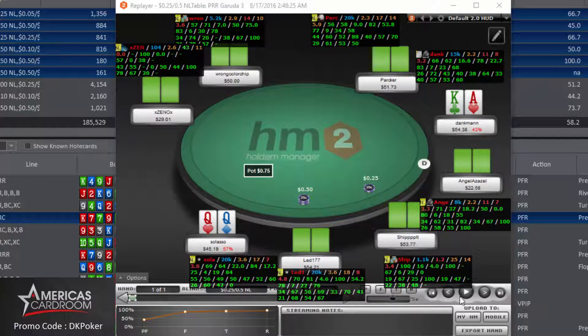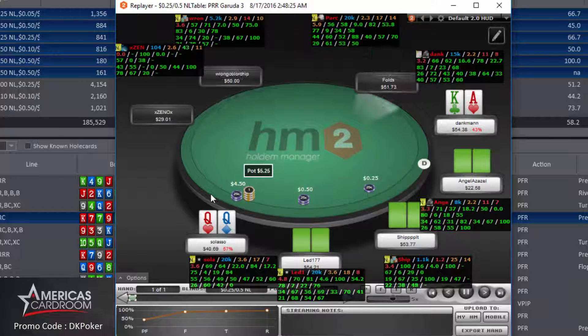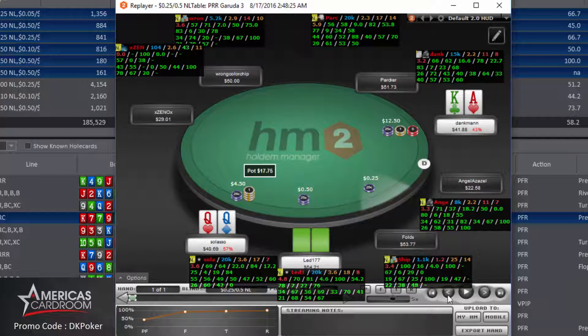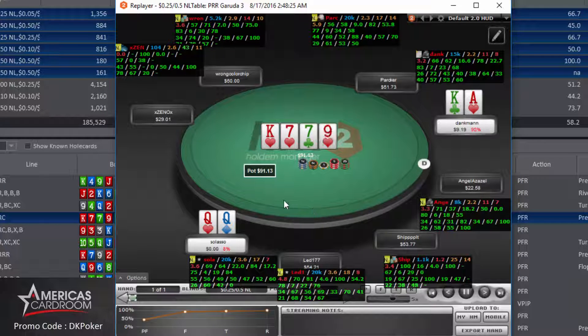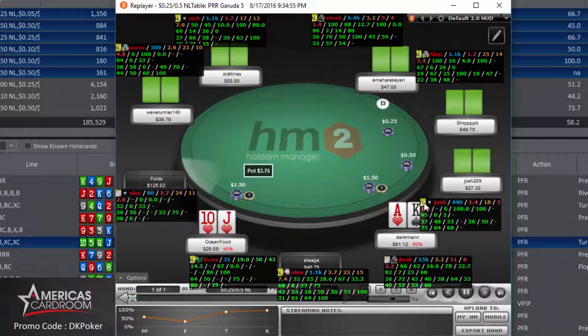At the 50NL table with ace king in the cutoff. Under the gun raises to 9x — this guy bets very big but has high fold-to-three-bet numbers. I make it a little less than 3x and he jams all in. It's about $30 more for me to call and we're getting around two-to-one. Even if he has kings we're roughly break-even, and having one ace in hand limits his aces combos. I call — it's a coin flip, queens versus ace king — we hit a king on the flop and an ace on the river and pick up $88.